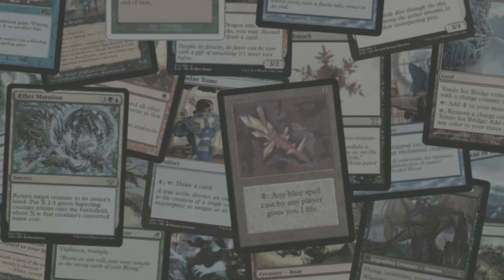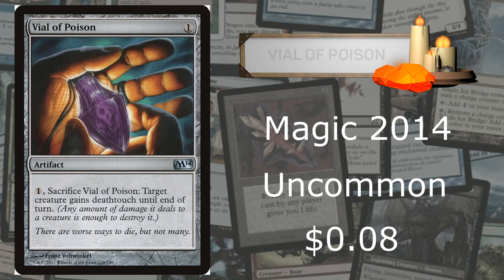Finally, Vile of Poison is from Magic 2014, an uncommon going for $0.08. It costs only one mana to cast. You sacrifice the Vile of Poison and target creature gains deathtouch until end of turn. It's not too bad — one mana to bring out and one more to activate. You could use it on a 4/4 attacker for a powerful combo. The flavor text reads: 'There are worse ways to die, but not many.' It has a really cool picture.